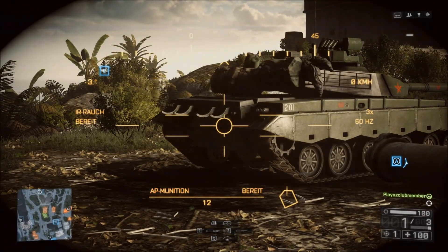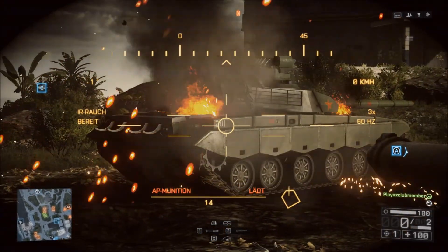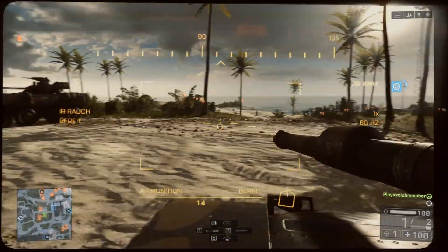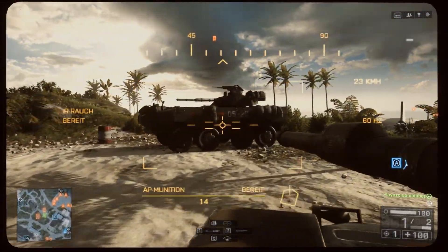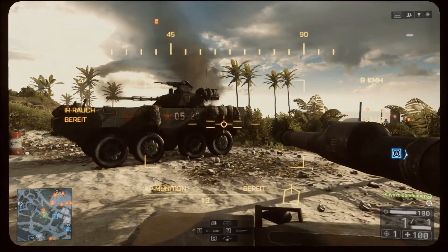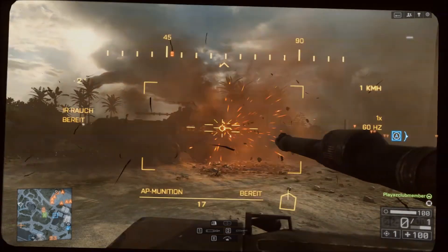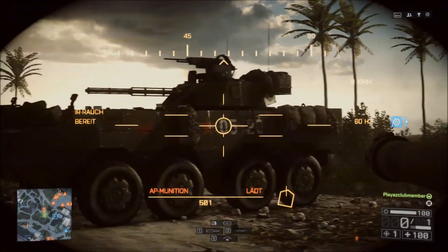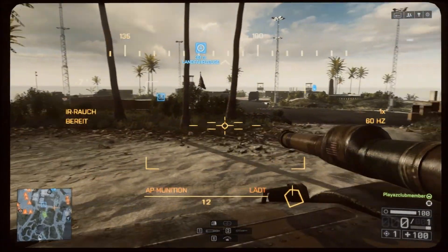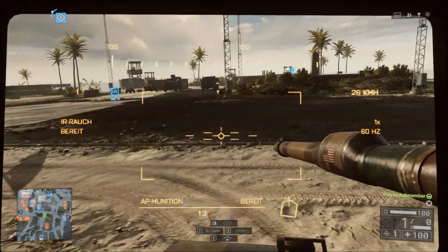Da macht er schon ein bisschen mehr Schaden. Seht ihr, das brennt jetzt hier. Man kann hier alles ausprobieren: die Waffen, alle möglichen Sachen, was es hier so gibt. Jetzt haben wir hier gesehen, wenn wir auf diese Dinger da schießen, dann kriegt er sogar mehr Schaden ab. Also hier kann man alles ausprobieren, wie es aussieht, wie der Schaden ausgeteilt wird und so weiter.